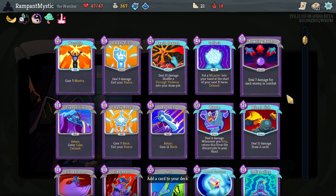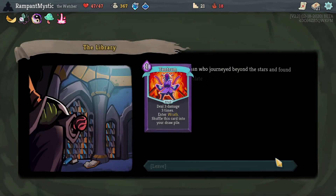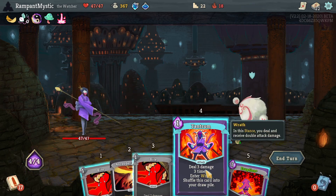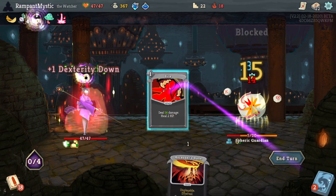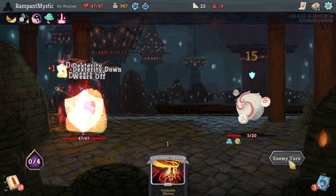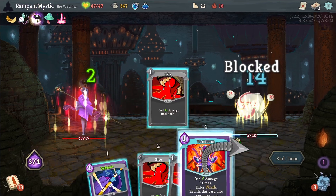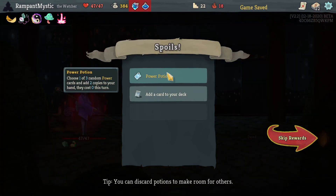We're going to choose cards here — as soon as I press that, we have to choose a card. It's going to be Tantrum. Oh, the game has a very sick sense of humor. It really does. On the other hand though, I might have less max HP, but I can at least heal it. And I don't have much of a choice here — I have to get rid of it before it gets rid of me.